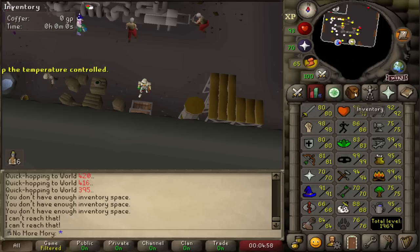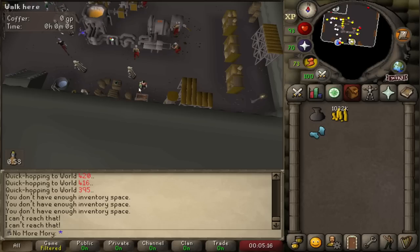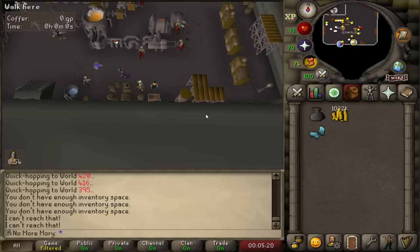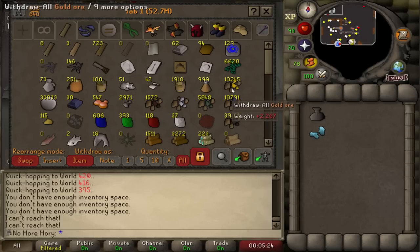My plan here is to make all our bars. I'm going to do the same 1-to-1 trick with mithril and gold, and then once I've run out of that, I'm going to go ahead and make my Addy bars, because I need a combination of Addy and mithril bars for the Giant's Foundry. For now, we just deposit all our coins — our entire cash stack — into the coffer, and we have 14 hours here. It's definitely not going to take me 14 hours, but just in case.